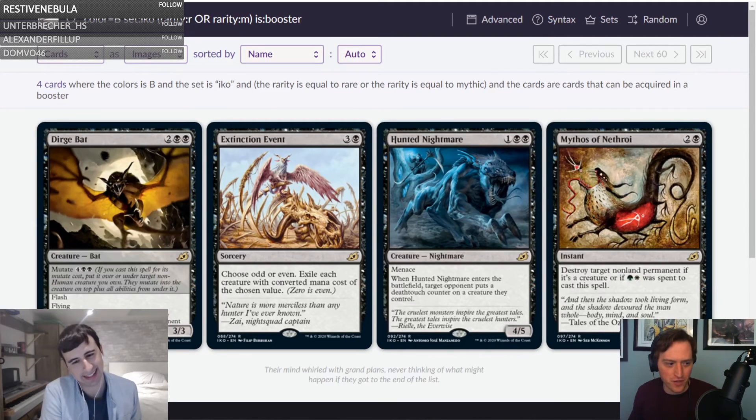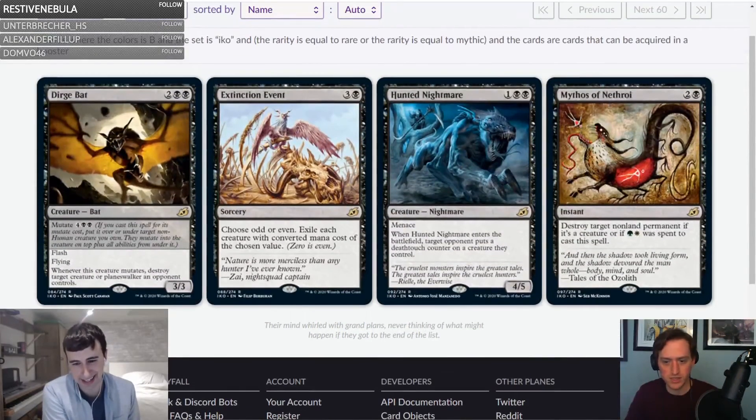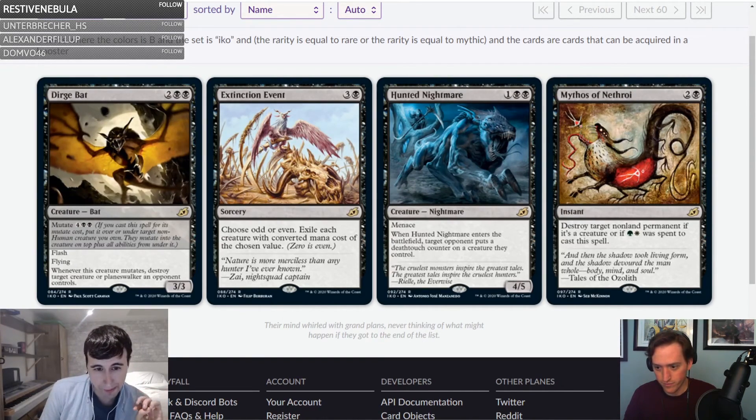Dirge Bat — two black black, three-three with flash and flying. Mutate for four black black — whenever it mutates, destroy target creature or planeswalker an opponent controls. This seems like the best rare in the set. Flash, flying, three-three — it's a six mana removal spell but you can keep mutating onto it. Flash mutate is of course legal. Nice sequence: opponent plays their four-drop, you flash this in and mutate, destroying their biggest thing. A.